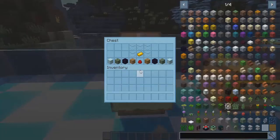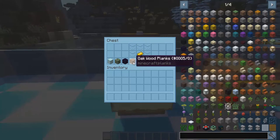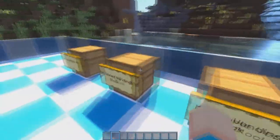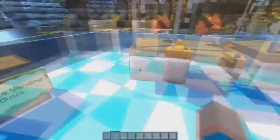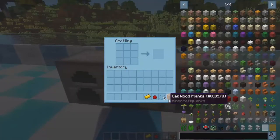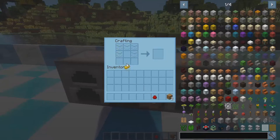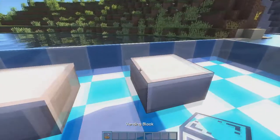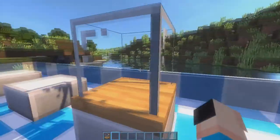Here's how you craft it. You need five glass blocks, one golden ingot, one redstone dust, and two blocks of your choice. You can actually choose which blocks you want as the base plate — as you can see it is wooden here, but we can choose any block we want. We're going to take these materials, head over to the crafting table, and put the glass in, the golden ingot in the middle, the redstone dust at the bottom, and the two blocks in the bottom left and right corners. Now we have the vending block and we'll place it right over here on this slab.